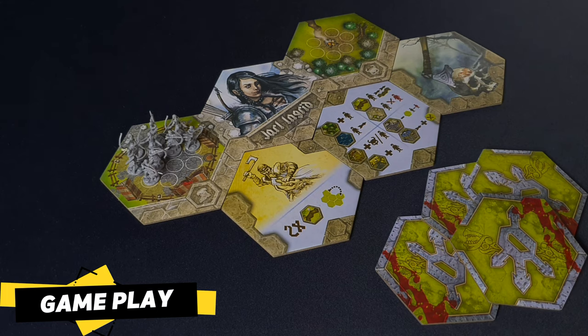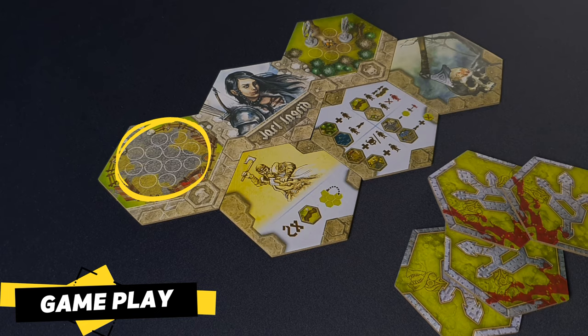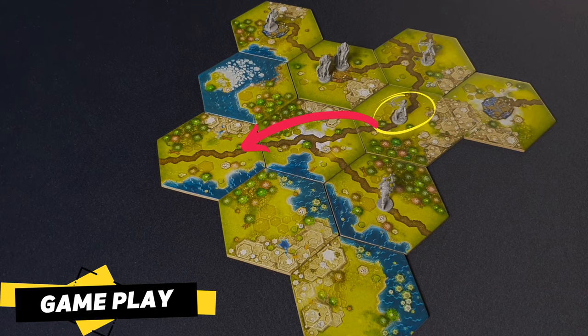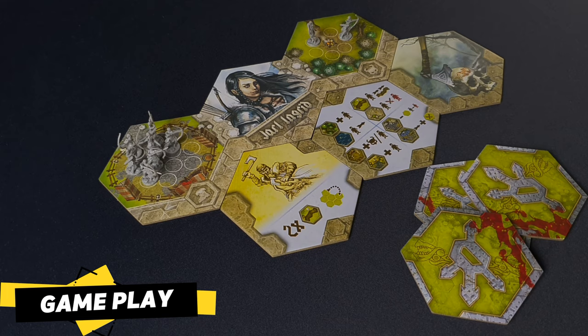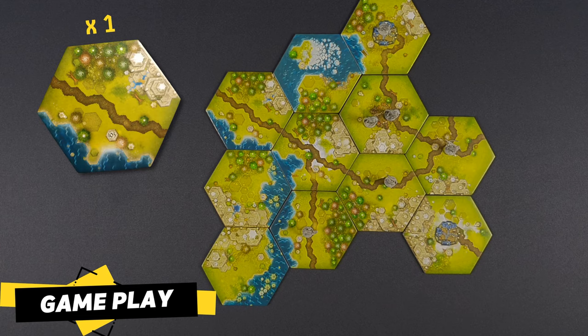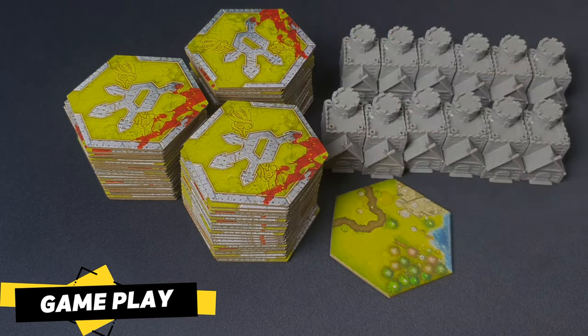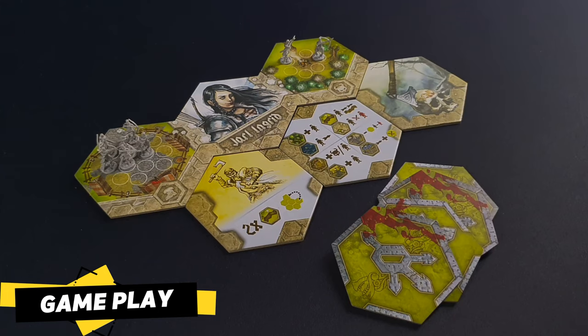To form a warband, players take a warband miniature from the settlement and place it on the tile they've just added. If there are no more warbands available in their settlement, they may instead take one from any other tile on the map, or from their victory points. Instead of forming a warband, players can draw as many tiles as forest sides on the tile — in this case, only one. The tiles drawn can never exceed the number of warband miniatures remaining in their settlement.